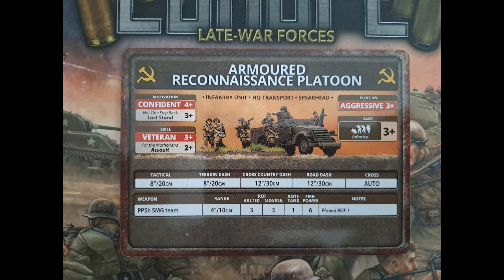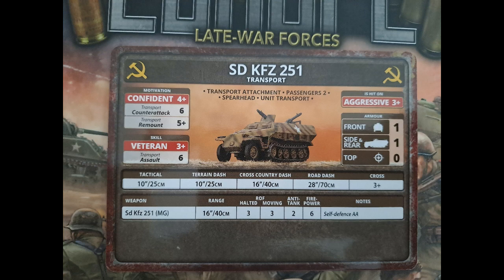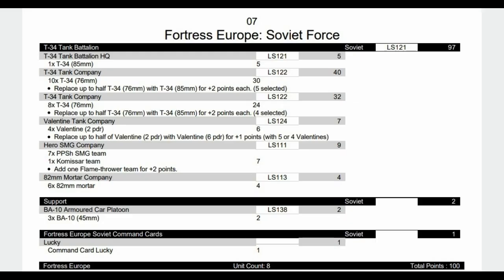The armored reconnaissance platoon has spearhead, so it's very good. It's aggressive, confident, with a 3+ last stand — veteran — and a 2+ assault, not bad. They have SMGs so it's very short range but three shots halted, three moving; if pinned it drops to rate of fire one. I prefer this over the scout car. The scout car is aggressive, confident, but counter-attack and remount aren't great since it's a transport, veteran, with a poor assault rating. Front and side armor one, so it can protect against small arms. It does add three extra MG shots per vehicle, and with three in a platoon that's nine extra shots, plus self-defense AA.